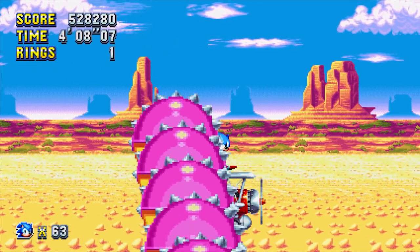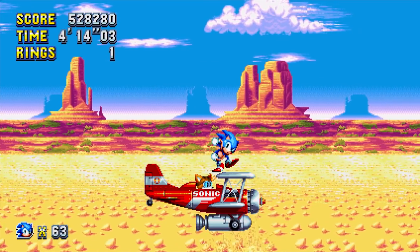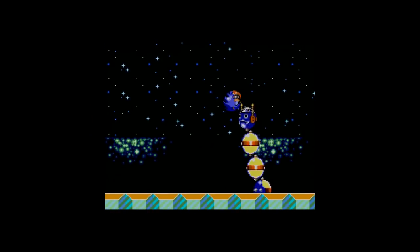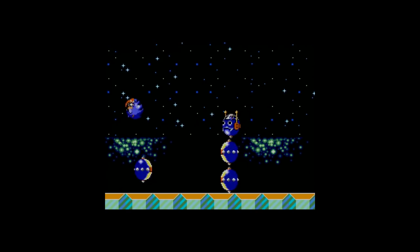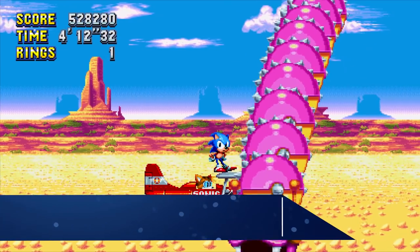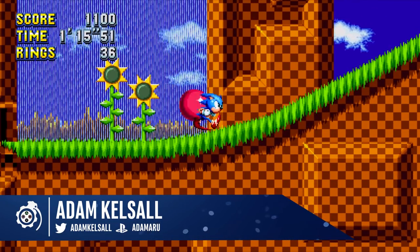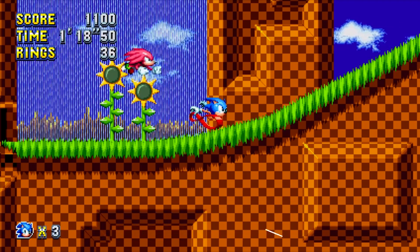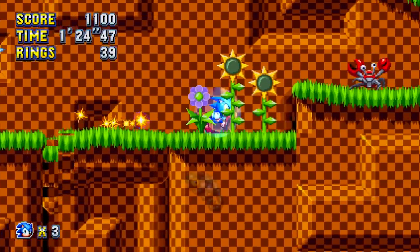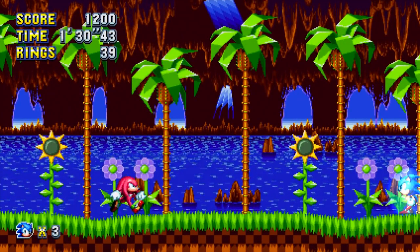Does the jumping caterpillar boss during Act 1 of Mirage Saloon look familiar? It's a beefed-up version of the Caterkiller, first seen in the original Sonic 1 Marble Zone, and the dangerous bell tower boss from Sonic Chaos. So there we go — 40 Sonic Mania easter eggs and references in super quick time. I've tried to stay away from references that are only for hardcore fans, in favour of those which we can all appreciate. There are so many more callbacks and references to discover, and if you've found any please let us know. I will make a follow-up video and give you a shout-out for everything you uncover first. I'm Adam from PlayStation Grenade — this has been an absolute pleasure, I'll see you next time.